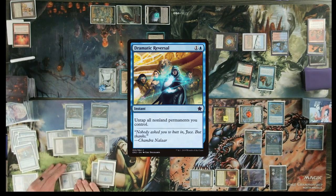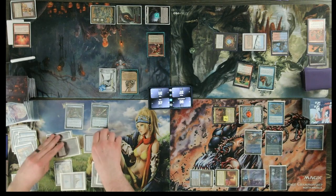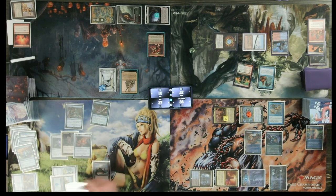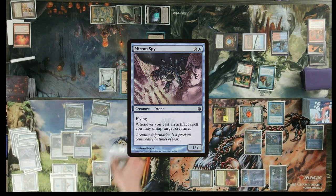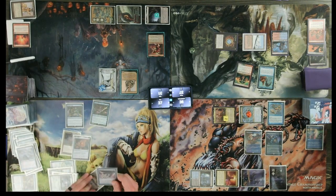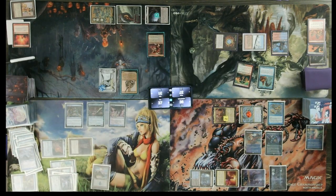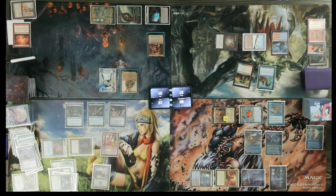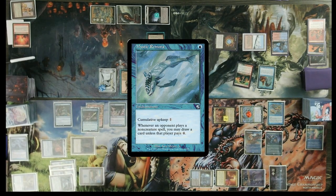Dramatic Reversal being played. Pass. Untap with my non-mana permanents, I have two mana floating. Two blue. Transmute Drift of Phantasms — you're in the spy. One colorless floating, two, three — three colorless floating, green and a blue — to cast Mirran Spy. Add three more colorless for four colorless, to cast Lightning Greaves. Paying the 4. Pass. I'll equip Lightning Greaves to Emery. Then I'll cast Mystic Remora — paying the 4. Pass.